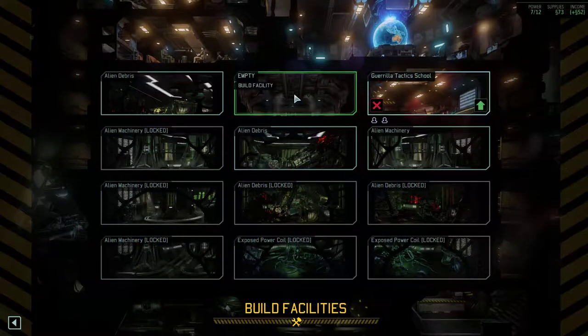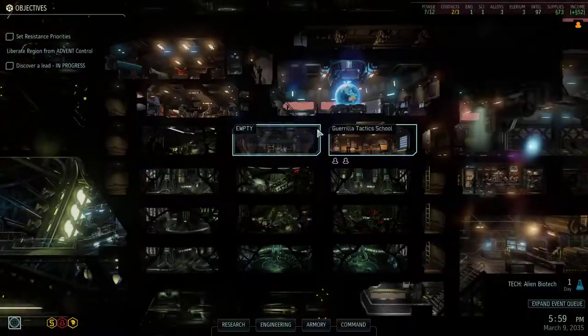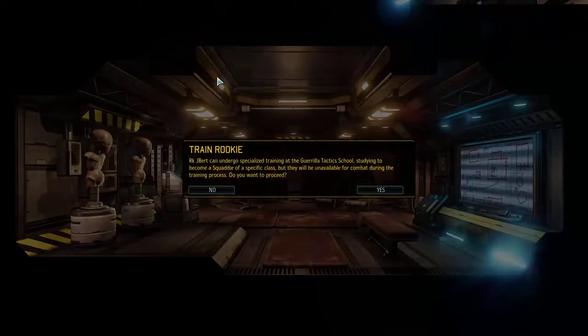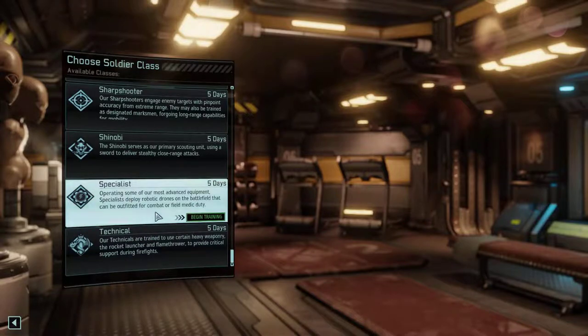Do we have enough supplies? No, we don't have enough supplies to do that. I could put some rookies in here — I got one rookie. Sure, we'll put a rookie in here. What should we go for? Let's get another specialist, because then we have another medic.